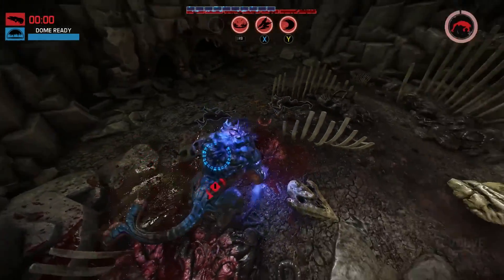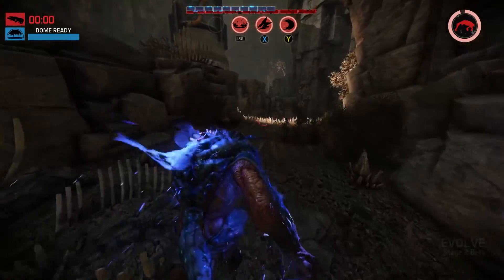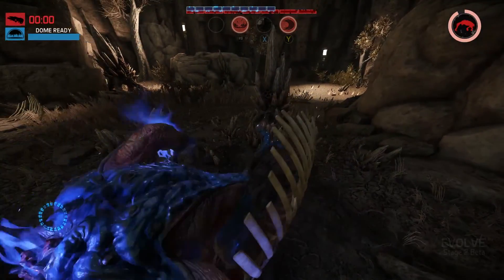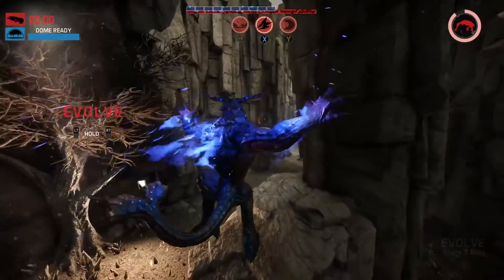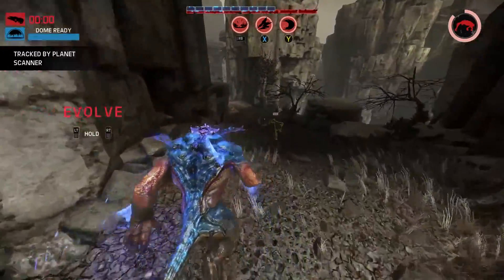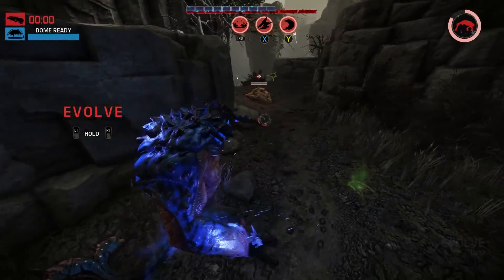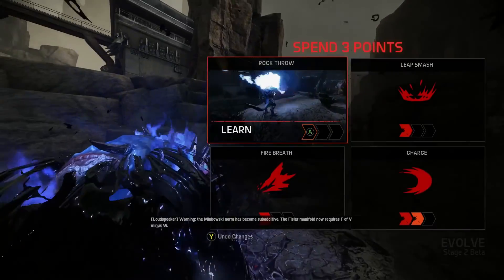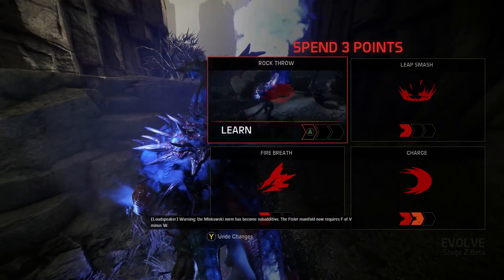Hunt has had a big makeover — it's now more beneficial to pick fights at stage two, as the more hunters you down, the longer the dropship timer. So the strategy is: fight at level two, injure a couple of hunters, retreat and heal, then get stage three and finish them. I can't think of why they removed almost all the maps — were they unbalanced? Did everyone figure out they weren't working? And the weather effects — you used to be able to add things like acid rain and turrets, which was so cool. I can understand removing that from competitive play, but from custom matches where you're just chilling with mates? Not sure about that one.